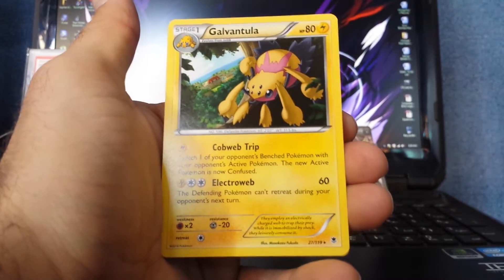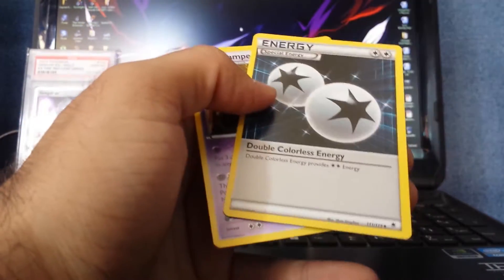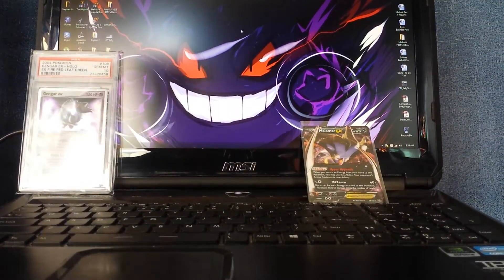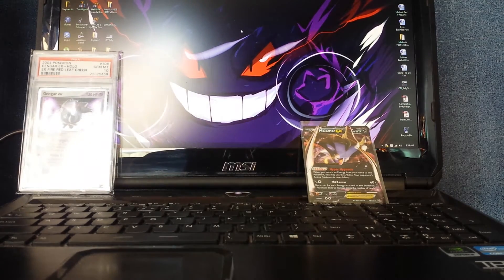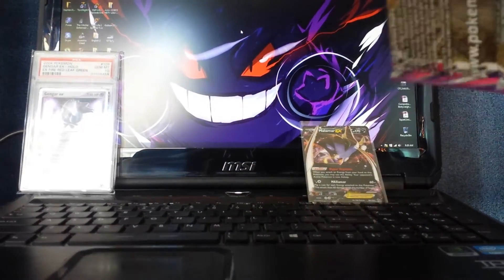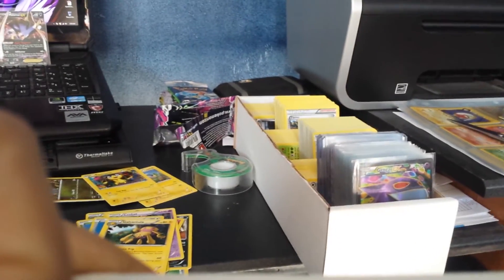Girafferig Reverse Hollow and Galvantula. Kingler — Double Colorless Energy and some more commons. Sorry for the bad video area right now — as you can see I've literally got all the cards right there from the two cases and some of my packs. I got some Deoxys packs that I opened, Phantom Forces, sorting out all the cards.